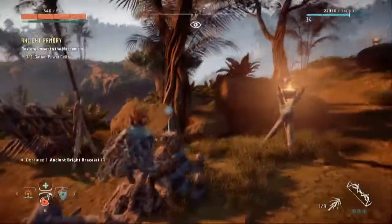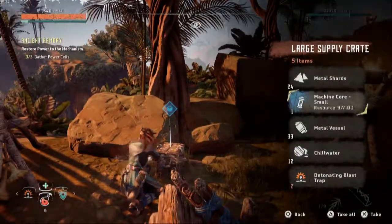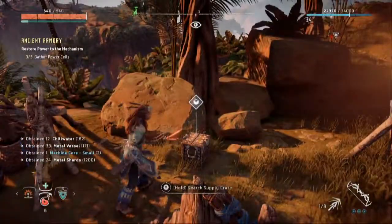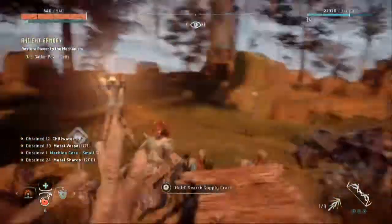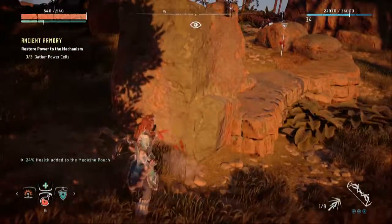We're kind of running out of space. What do you got for me, machine? Should have brought a cart. We're full on traps but we have 1200 metal shards — that's awesome.